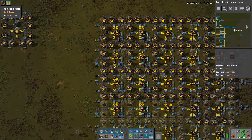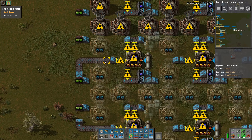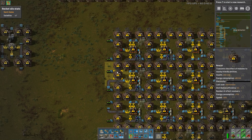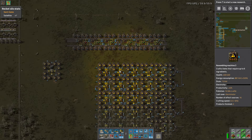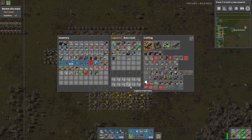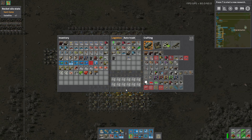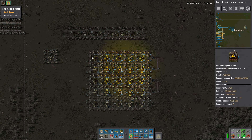We need to produce about 2,680 blue circuits a minute, give or take. I calculated out how many machines we need — this blueprint here is 25 assemblers and produces pretty much exactly 1.6k. We need about 40 assemblers, so another 15 should give us an additional ~1,000, which gives us 2,600 and something.